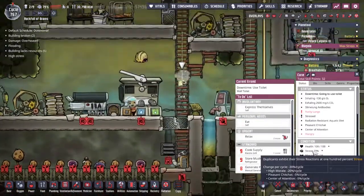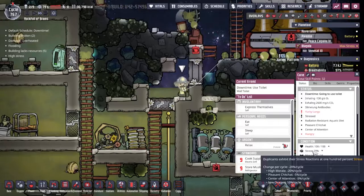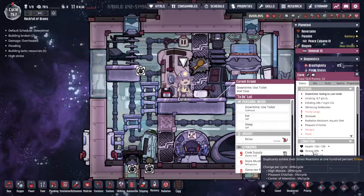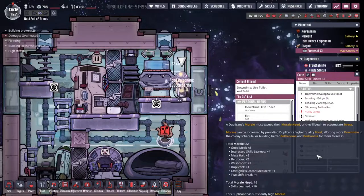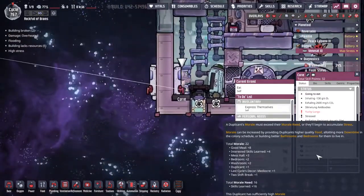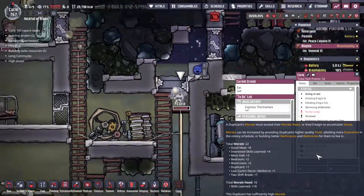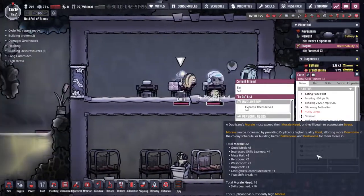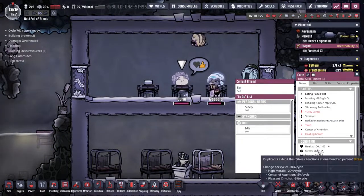After getting rid of sopping wet and popped eardrums, the high morale and pleasant chit-chat is making Curie pretty chill. Let's hope this continues. The big thing is that good meal — if she eats some cooked seafood she gets the good meal bonus at the top of her morale. If she eats fried mushrooms, suddenly not. That is a raw paku fillet — why are you eating a raw paku fillet? That is a problem.